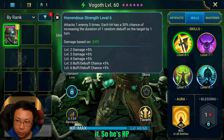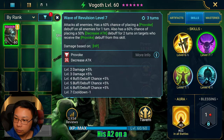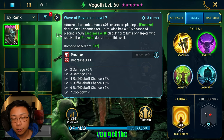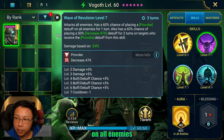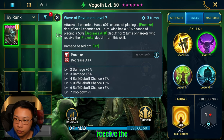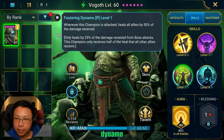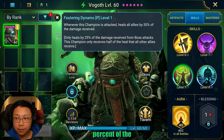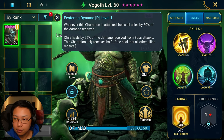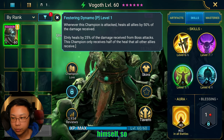He's HP-based, so very tanky naturally. His A2, on a three-turn cooldown, has a 75% chance — books up to 80% with the mastery — of placing a Provoke debuff on all enemies for one turn, and a 60% chance of placing Decreased Attack for two turns on targets who receive the Provoke debuff. Then probably his calling card, Festering Dynamo: whenever this champion is attacked, he heals all allies by 50% of the damage received — only 25% from boss attacks — and the champion only receives half of the heal compared to other allies. So he is healing himself too, which is pretty nice.